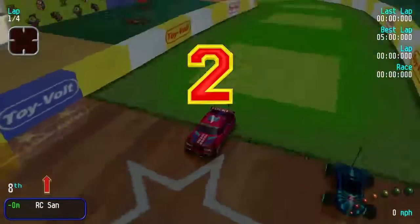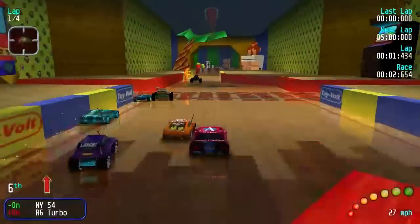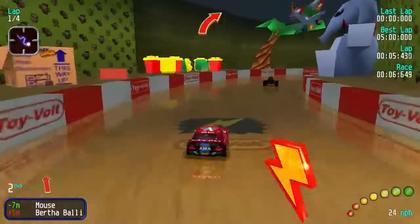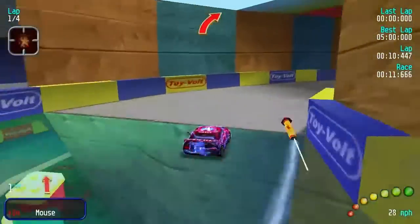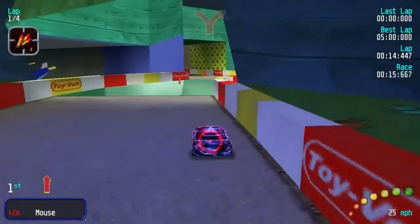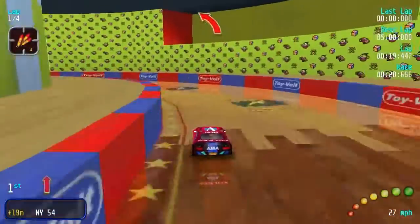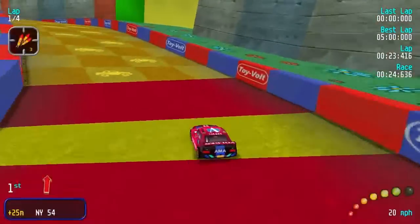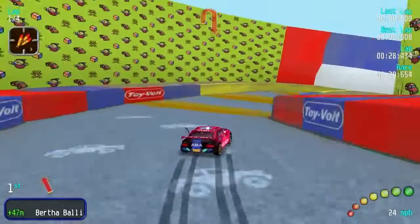Toy World 2 coming up — a very different one from the first Toy World. More corners and a jump somewhere around as well. That's quite a nice weapon to start off with. There is a fork just there, which is a weird one because one path is a jump and the other one is not. There are a lot of corners around here, especially the U-turn corner.